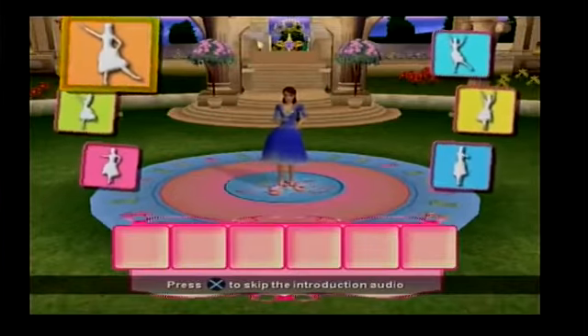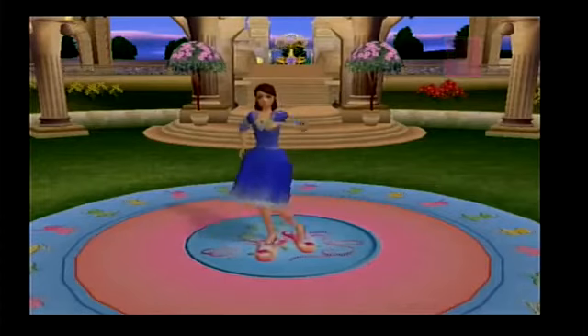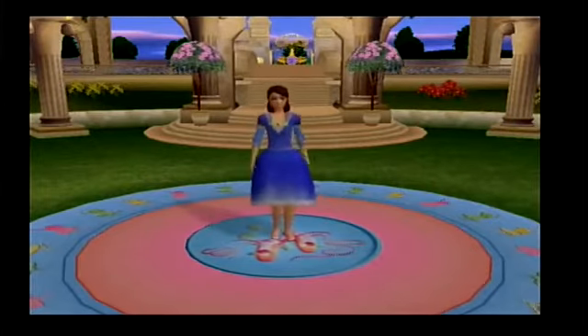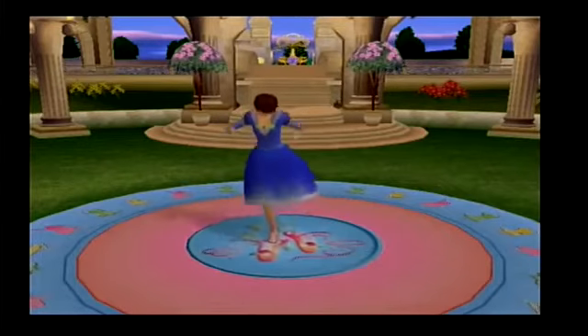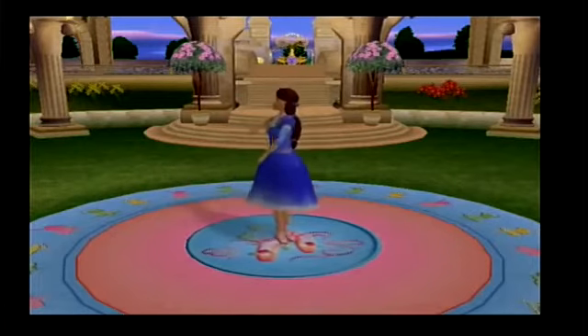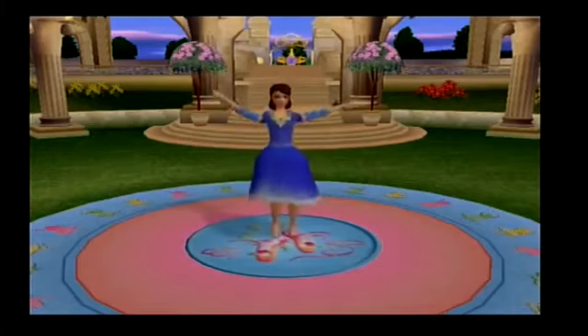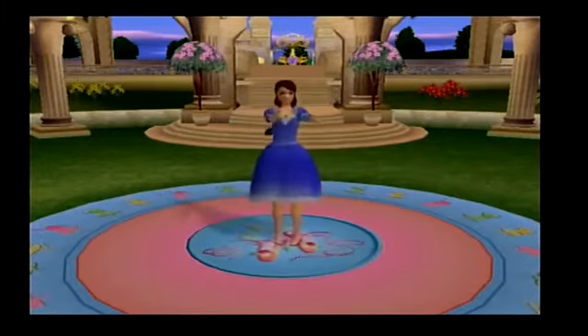To play Dance Star with the princess, use the directional buttons or the left analog stick to cycle through the choices at each side of the screen, and then press the X button on any choice and watch the princess perform that dance move. Good choice — you're going to make a wonderful dance show. Great choice, a perfect dance move!